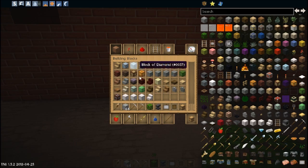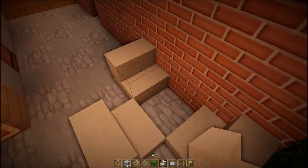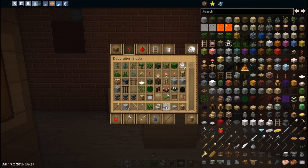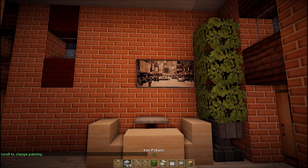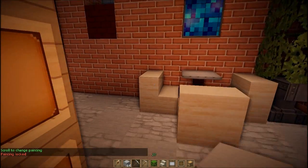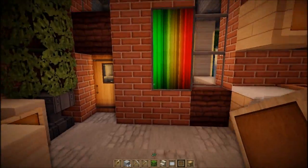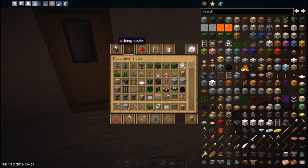I'll put like a little table and chairs right here. Put a little piece of fence, put one of those on top — a pressure plate — and put a little painting next to it. Chair handles, or chair arms, so I can actually have arms on the chair. This actually looks pretty cool, at least for a kitchen.